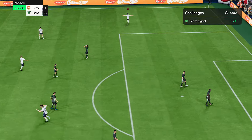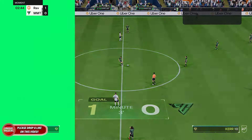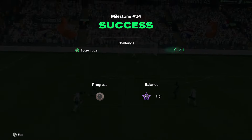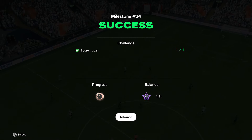That is how you do this one. It will take you a lot of effort — just run to the left side, play the through ball, and then you just need to find some space, take the finesse shot, and hope it goes in. Because a lot of the time the keeper did save it for me, but eventually he will score one. And by doing that, you can complete Milestone 24.